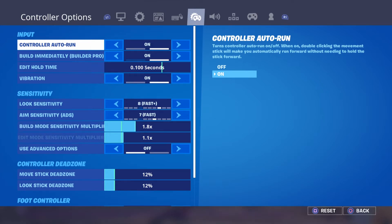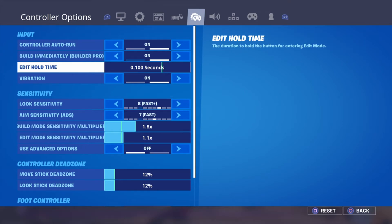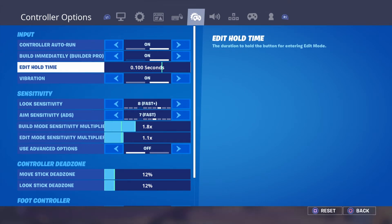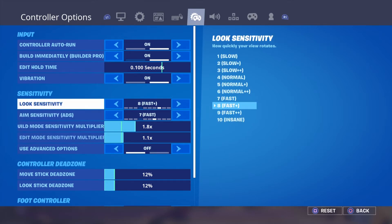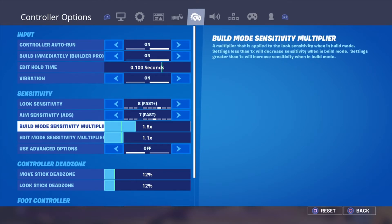For controller settings: auto run is on, build immediately with builder pro is on, edit hold time is set to zero seconds because I don't want a hold delay. Vibration is on — so if somebody's shooting at me and I don't hear it, I can feel the controller vibrating.